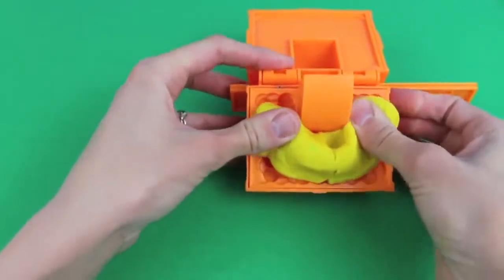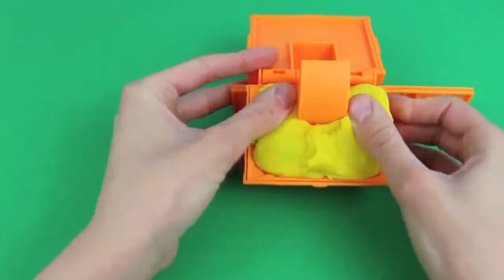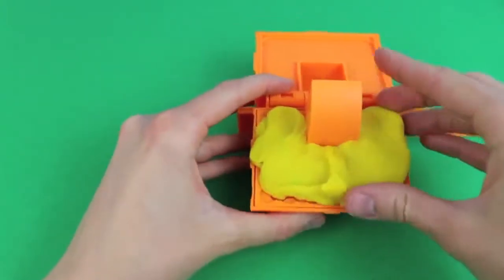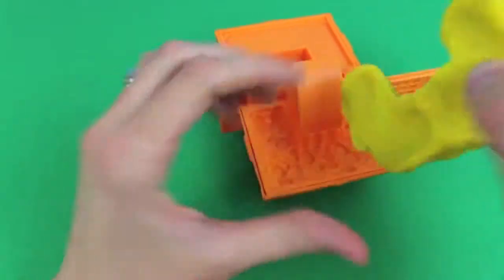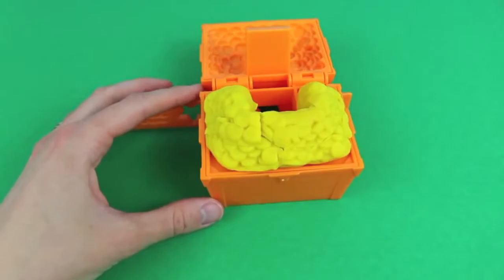Luckily, I have some yellow Play-Doh that would be perfect for making gold! I'm just going to press it into this treasure mold, then pull it out — and wow, I'm one rich mouse! Look at all those gold coins!